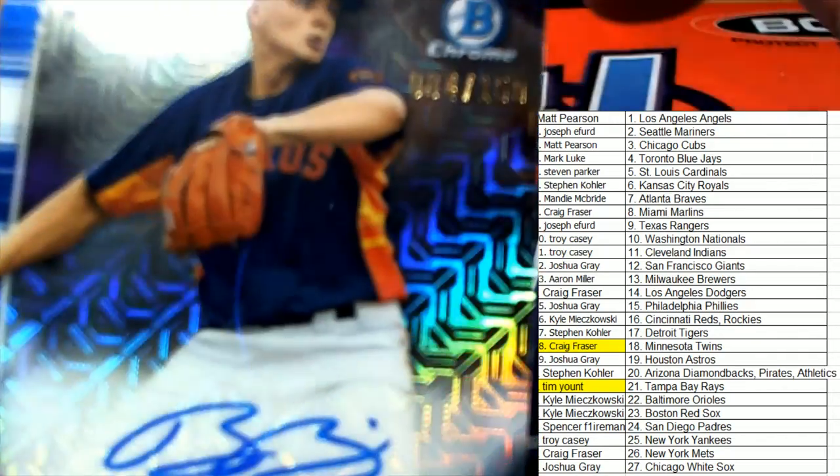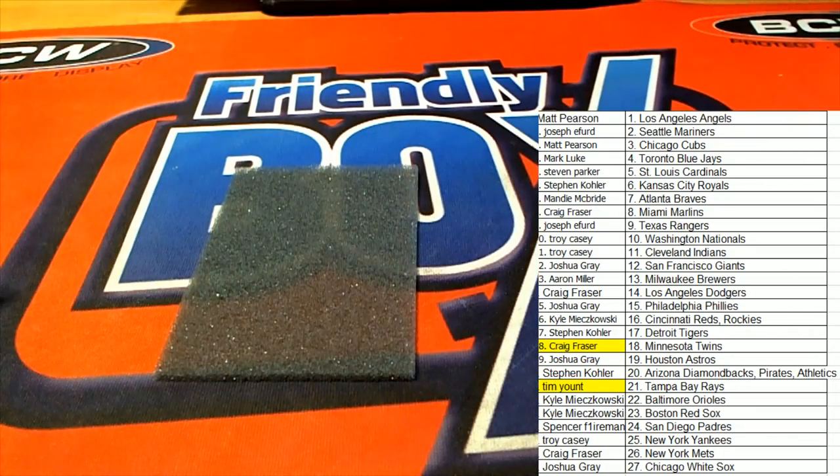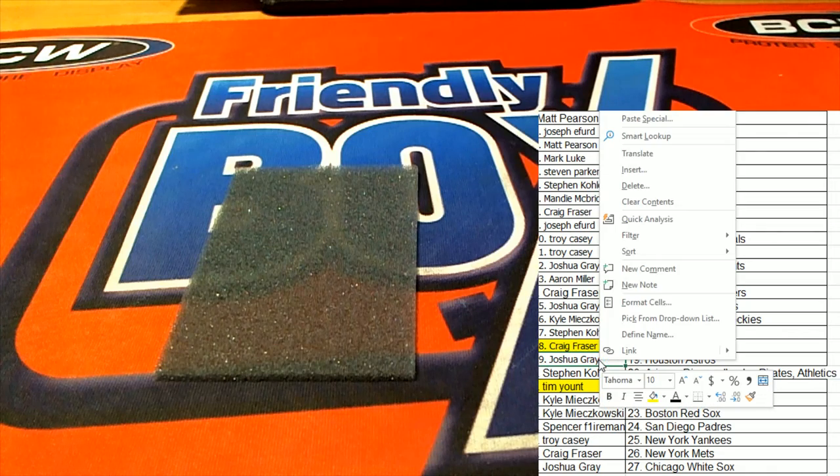That's our 2019 — very exciting box to be into. That 2019 Bowman Chrome baseball — you can hit some monsters in there. HTA choice with three autos, and our three autos came through. Congratulations to those of you who came away with hits — really nice there. Joshua G, Craig, and Tim — congratulations!